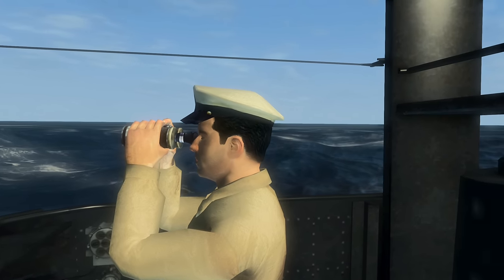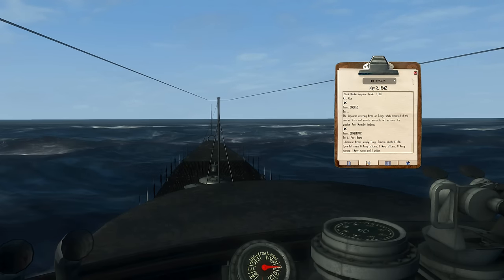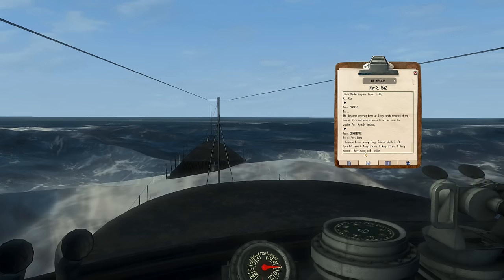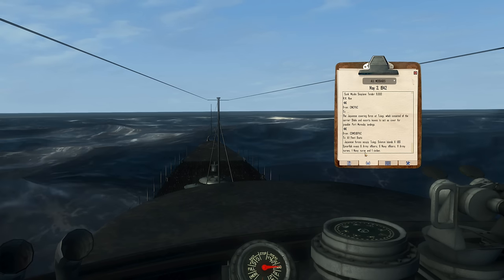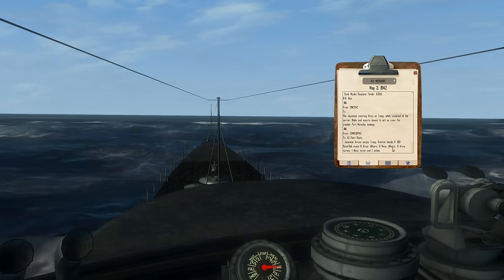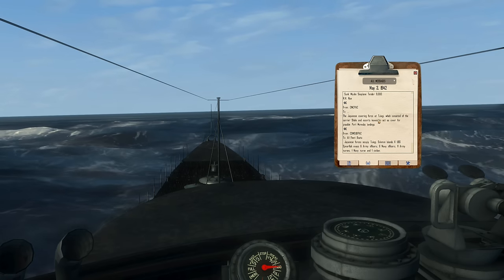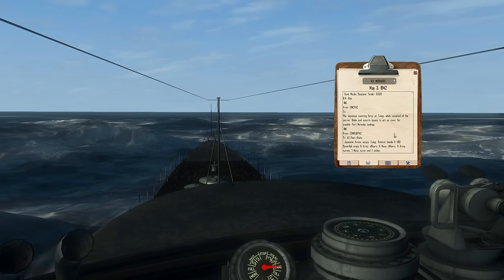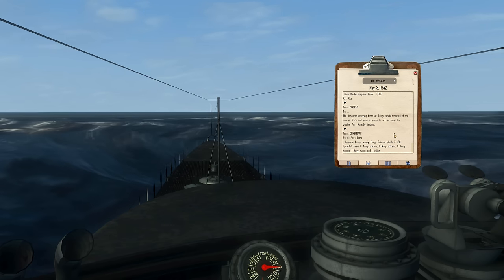Welcome back. We just got a radar contact suggesting there are probably aircraft circling, but we've also received a message: all boats, Japanese forces occupy two up to Laggy Solomon Isles. USS Spearfish to evacuate six army officers, six naval officers, eleven army nurses, one navy nurse, and one civilian. Japanese cover force for Laggy consisted of the carriers Shoho and escorts, acting as cover for possible Port Moresby landings.